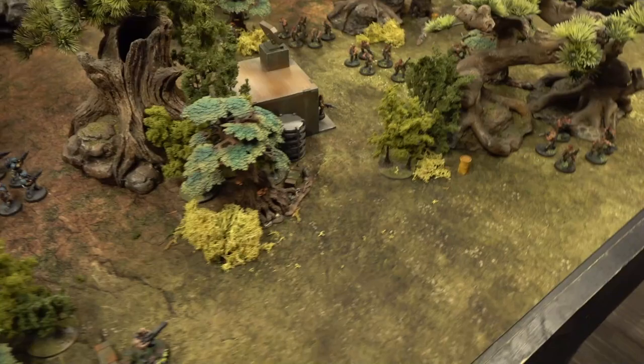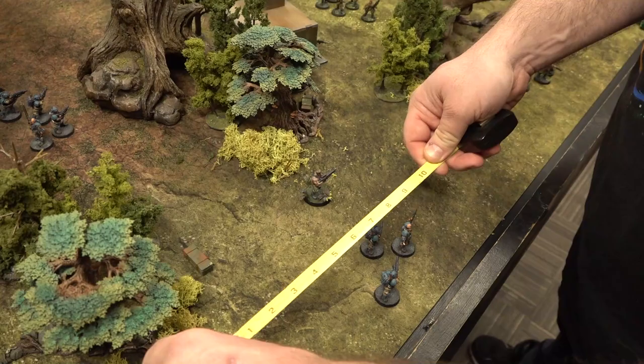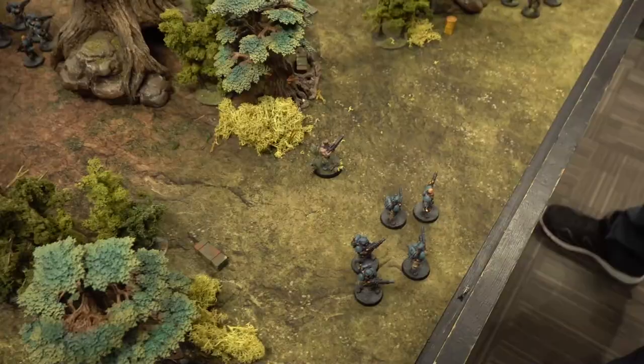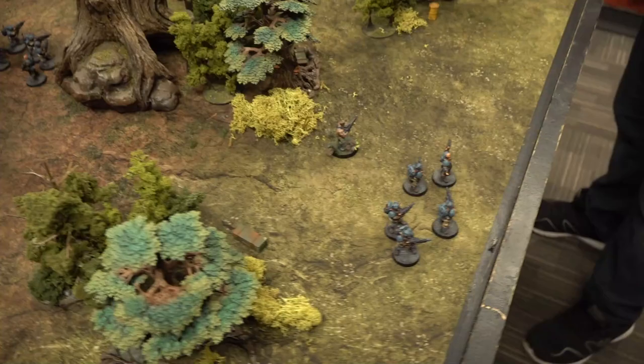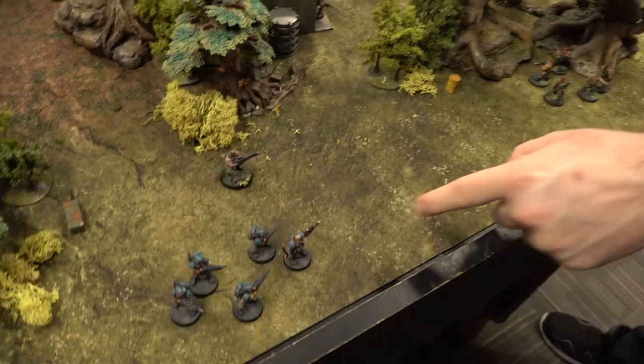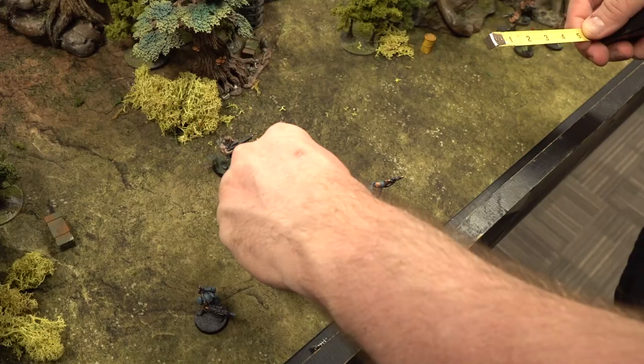It is still Steve's turn, though. He decides that since they know he's there, he'll go loud. Note: for every model Arnie kills, he gets an XP; for every unit the Scions kill, Arnie gets one XP as well — which may influence tactical decisions. The Scions are going to run as a distraction toward the enemy.